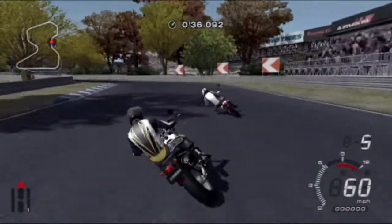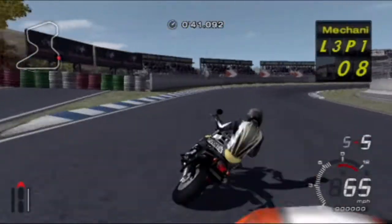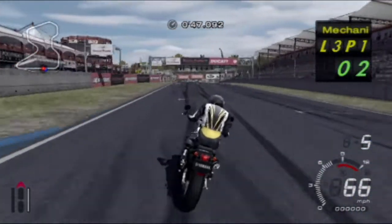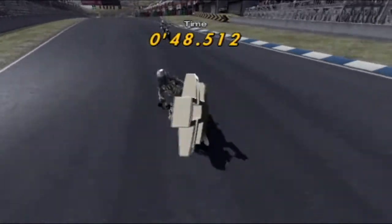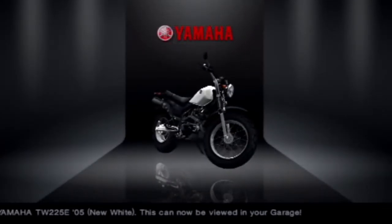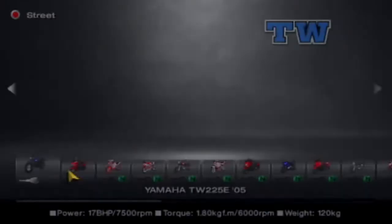This is an okay bike, it's just not very quick. But around the high speed rings it should be okay. One and across the line — we win! 48.5 seconds, that is a very, very good time. We're going straight on to the next bike. The Yamaha TW-225-E from 2005 — that is a very good bike. We've obviously got the additional exhaust upgrade; I don't actually know what that does, but it apparently does something.